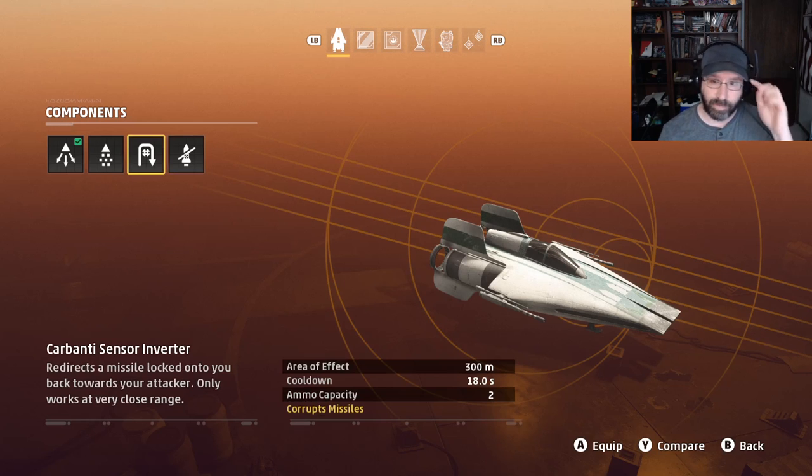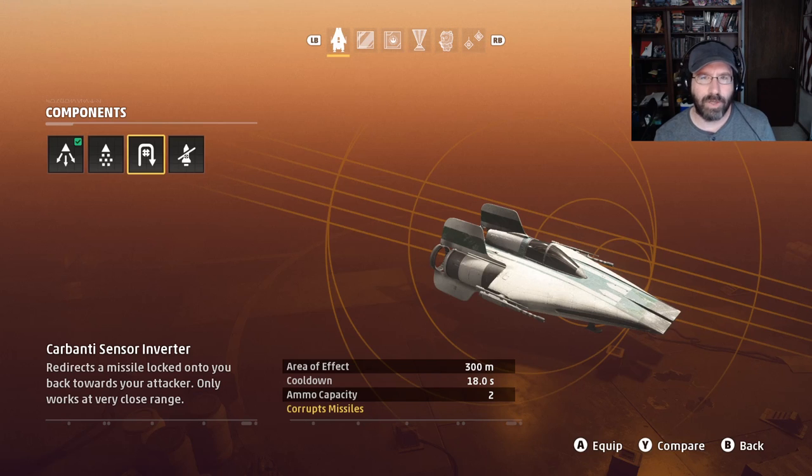The Carbanti sensor inverter is pretty useful if you're going a really strong anti-lock build. Otherwise I find the long cooldown and limited ammo capacity not all that useful. On top of that, anytime someone has used this against me I've been able to use my own countermeasures against the missile they're turning back on me. Sure it sucks losing that missile hit, but it's never once been a real threat to me. The area of effect is also very small, so the missile has to be almost right on top of you — meaning the enemy has more time to react.